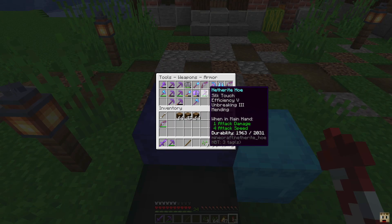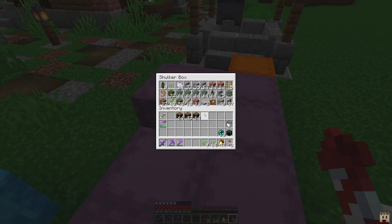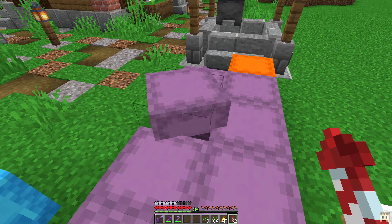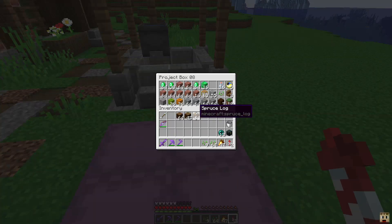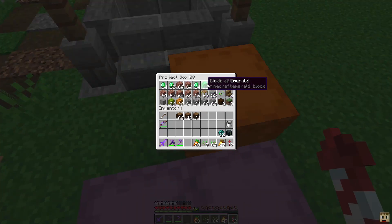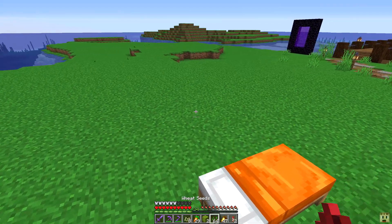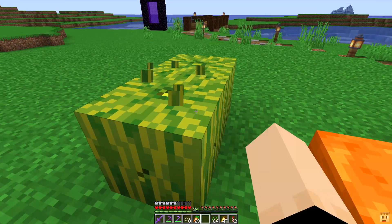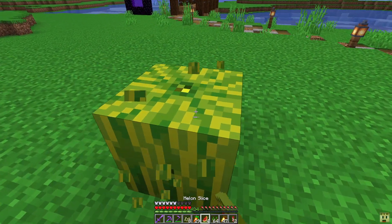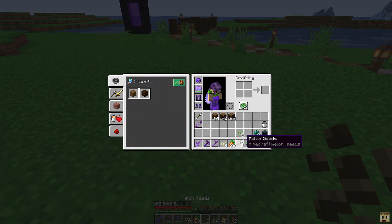I need to clean up a couple tools here. We want to make a farming island — I don't have any potatoes at the moment but I do have carrots, pumpkins, and melons, so we can take a few pumpkins and melons and turn them into seeds. We put them down, break them, and turn them into seeds.